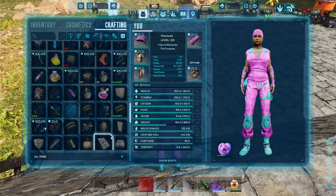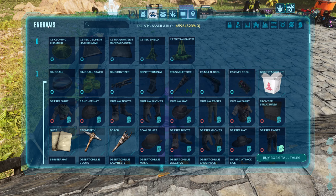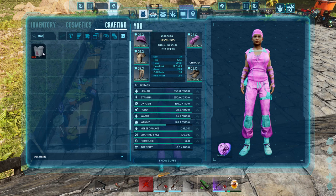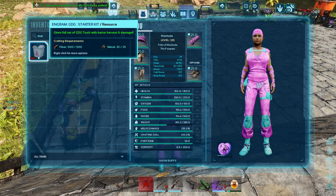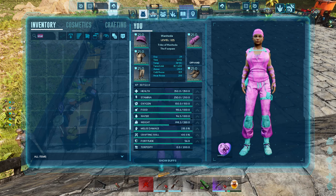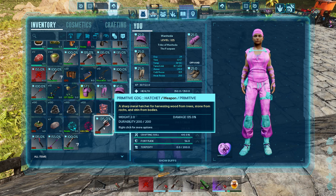There is a GDG Starter Kit — in my opinion a must-have. It's going to take 500 fiber and 25 metal. You can craft this right on your person, so get that fiber early in your gameplay. I'll show you what it actually gives you.